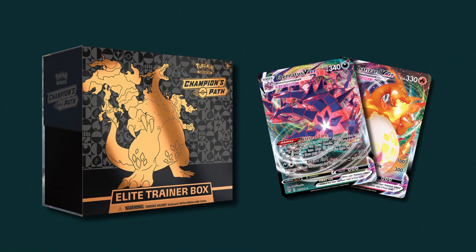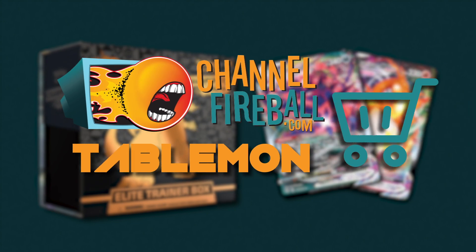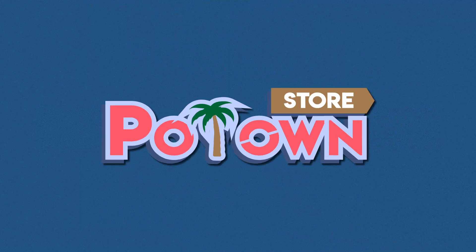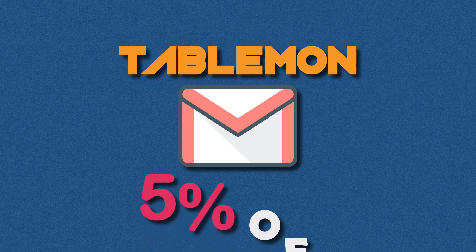Are you looking for sealed product and singles? You can find it all on Channel Fireball. Please use my Tablemon affiliate code when checking out to help support my content. Looking for PTCGO codes? Potom Store has all the latest sets and promos, instantly delivered to your email. You can use Tablemon code when checking out for 5% off.